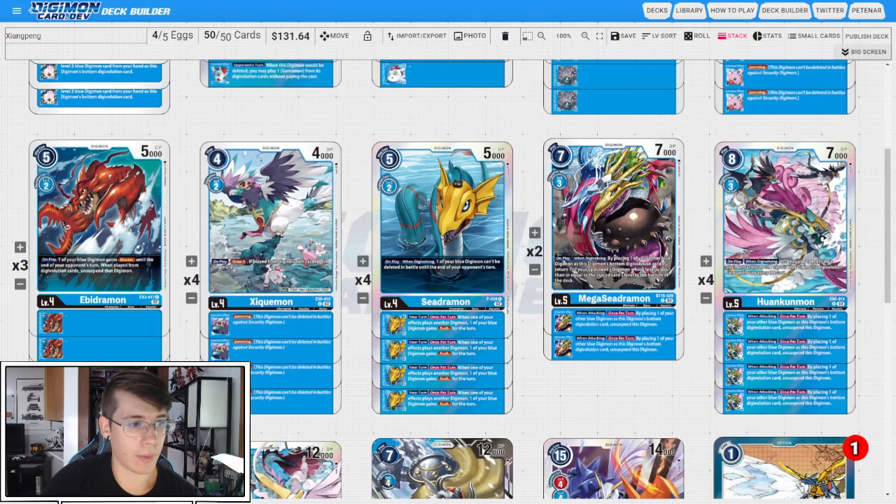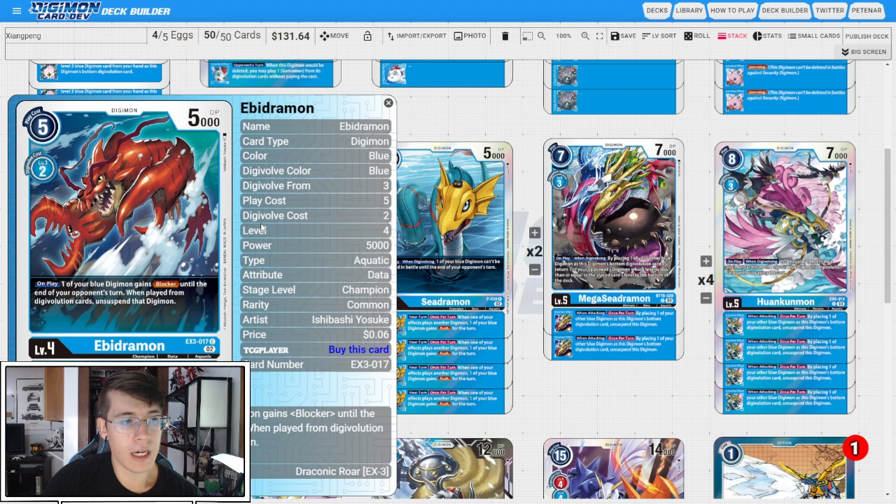Moving on to our champions, we have three copies of EX3 Biidramon. On play, one of your blue Digimon gets Blocker until the end of your opponent's turn. When played from Digivolution cards, unsuspend that Digimon, so we can actually use this to get another check in, but the Blocker is also really nice for this card. Three copies is fine — we also have Blocker on the Biomon, so we don't really need four.